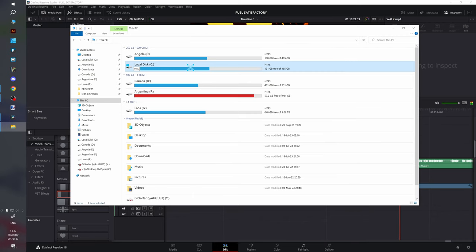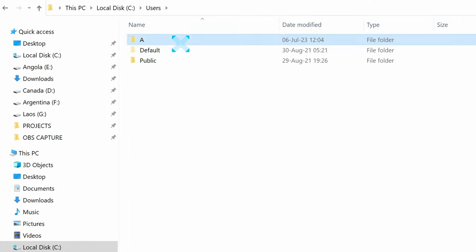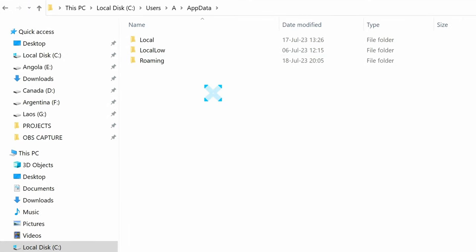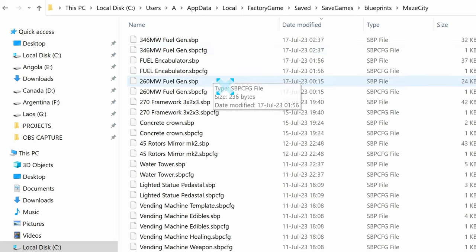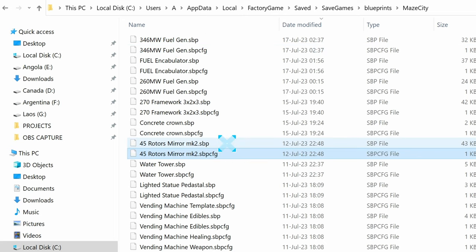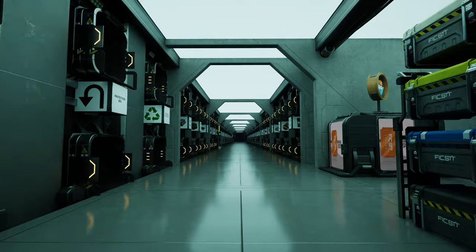If you've never exported blueprints, you need to go to your system disk, Users, your username, AppData, Local, FactoryGame, Saved, SaveGames, Blueprints. Your game session will create a folder there once you have blueprints unlocked and have created your first blueprint. Every blueprint consists of two parts: a .sbp file with parts and items, and a .sbp.cfg file with text description and color settings. And that's the end of the video.